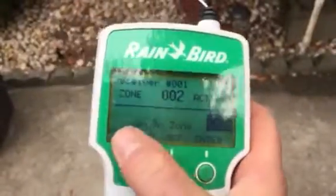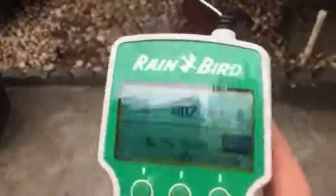If you want to go to the next zone, it automatically brings you up to zone three. See, it says 'go to next zone' — just hit enter. If you're checking a system, these are MP rotor hunters.